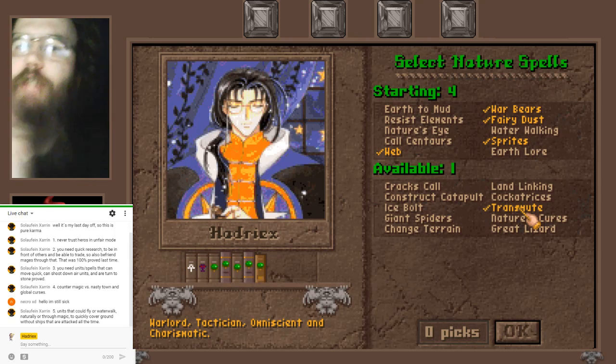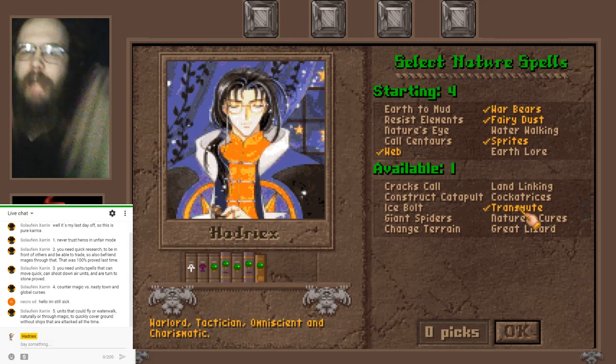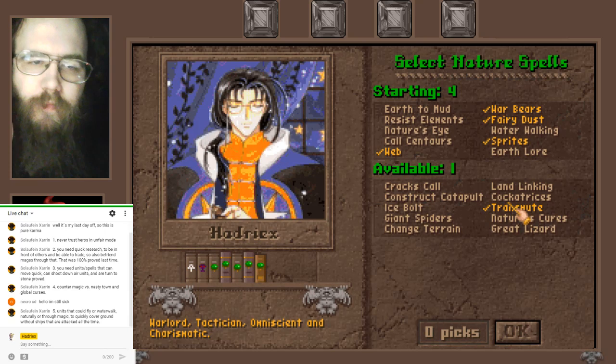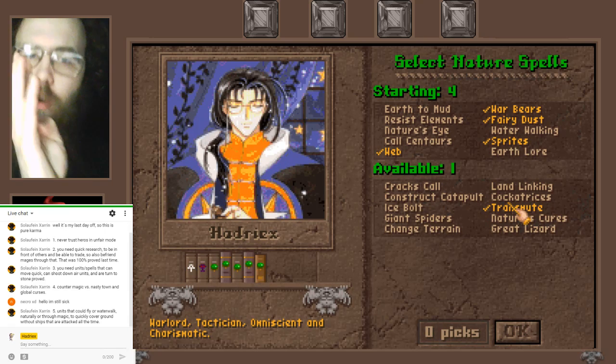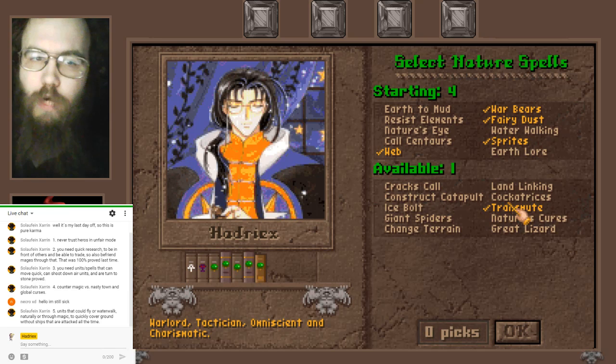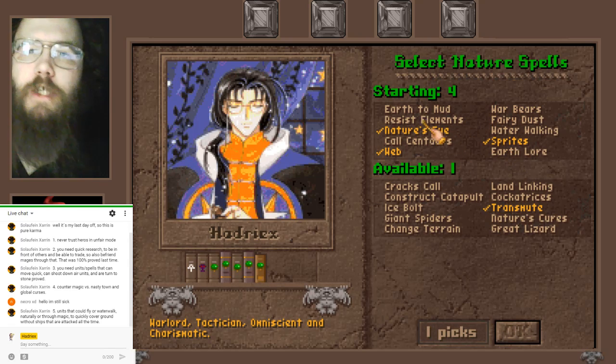There it is — Transmute. That's critical. You'll also have Web and Sprites, both critical. You need Nature's Eye for spell research. After that, Call Centaurs is okay, but Transmute is what you're really after.